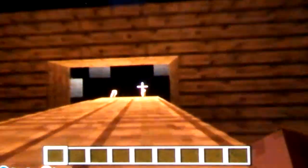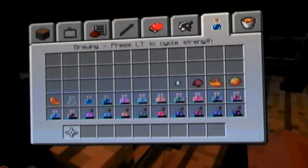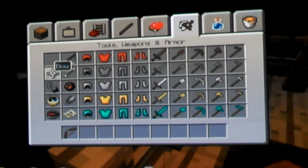Down here is the bunks where the privateers work and stuff. And up here is the crow's nest — it's where you watch out, and I guess you can grab a bow if someone's coming.